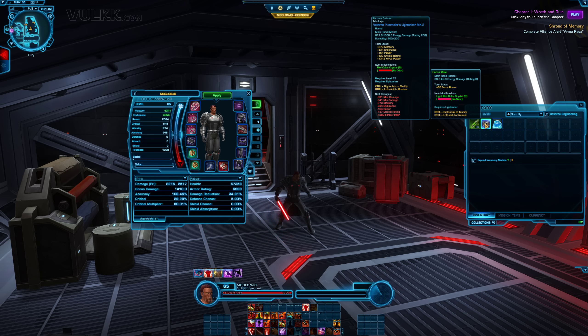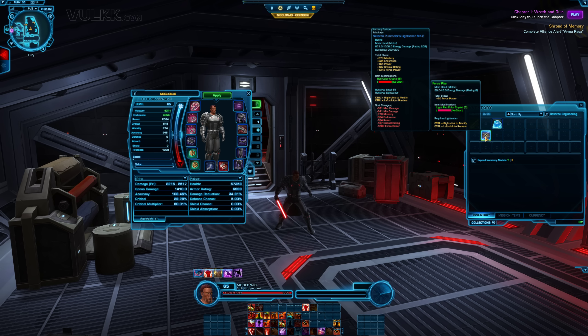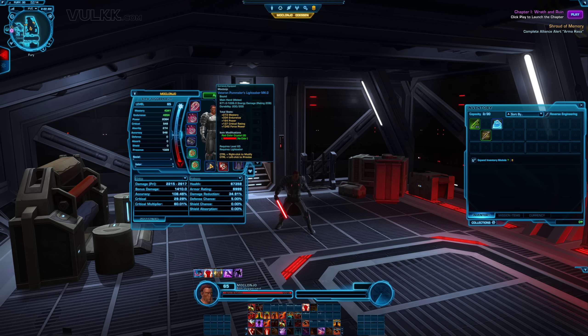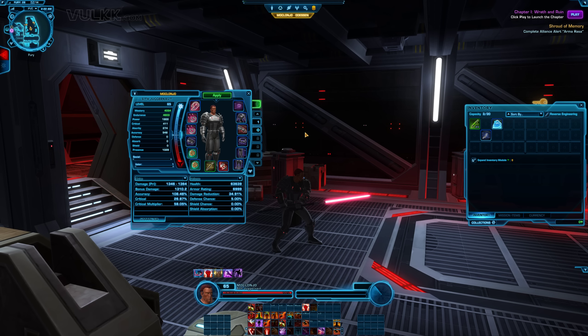However, if you have two separate characters, you might be able to extract two of those and dual wield as a Marauder, for example, or a Sentinel if you want to. In my case, I'm going to demonstrate it for the Sith Warrior Juggernaut class.